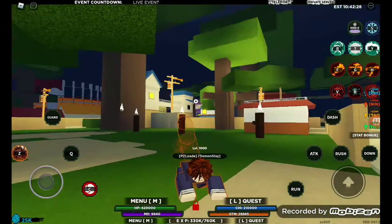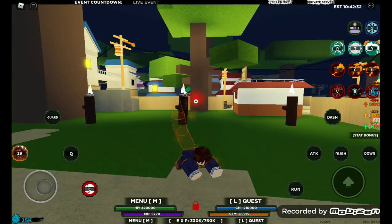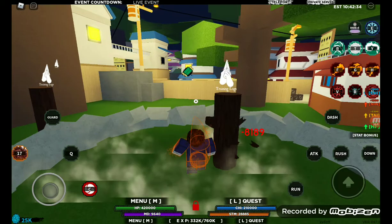So yeah, core showcase. The first form — and also by the way, the first to the third form moves are just the same. We got the Z, the hand, and then we got the Q, the roar.